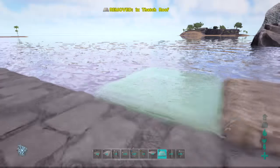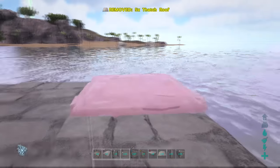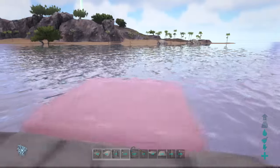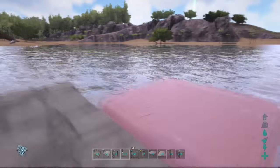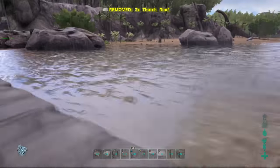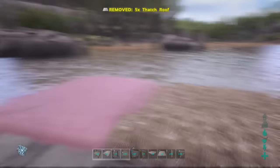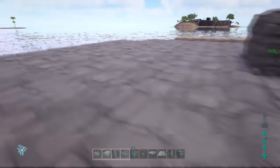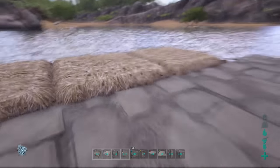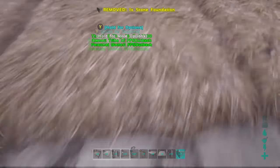We've now extended the front as far as we can go but we can still extend the side one more. This extension on the side isn't really required, so if you need more pieces this is what can go first. But the bigger the area the easier it is to trap people. Now snap the foundation underneath that ceiling.